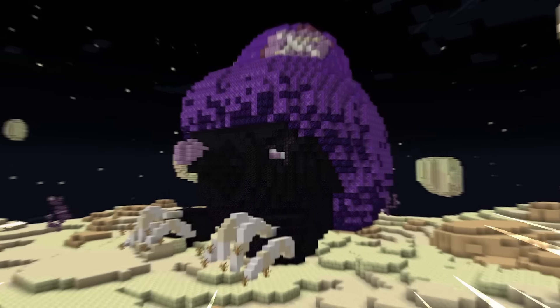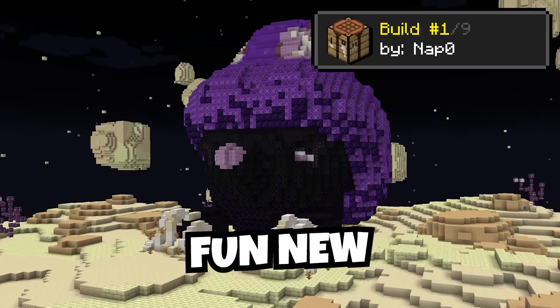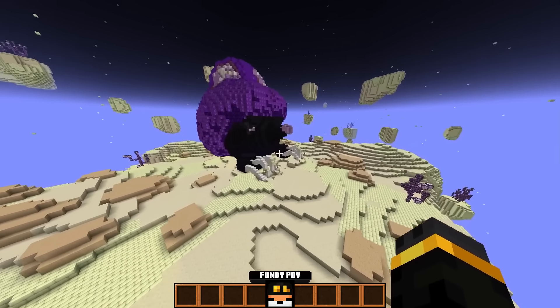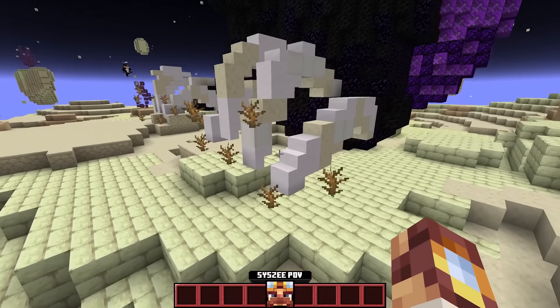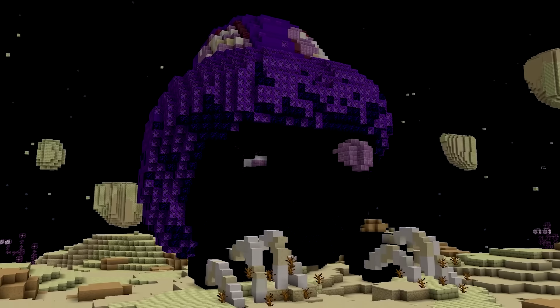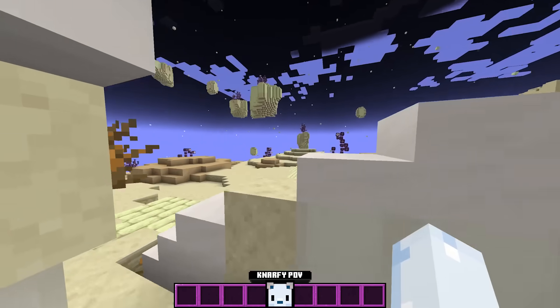Okay boys, turn around. It's a bug. This is the endermole, a fun new way to get around the end dimension. But that's what chorus fruit already does. Why would I feed him for it? It's kind of spooky. Yeah, it's supposed to be friendly, but I don't feel friendly at all. I feel like it's gonna scratch my eyes out.